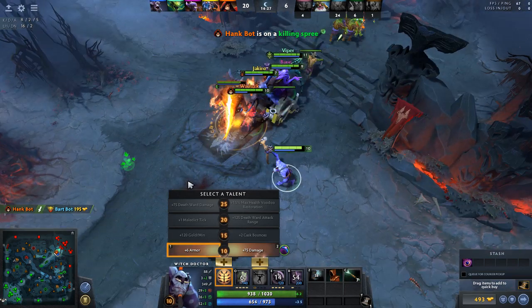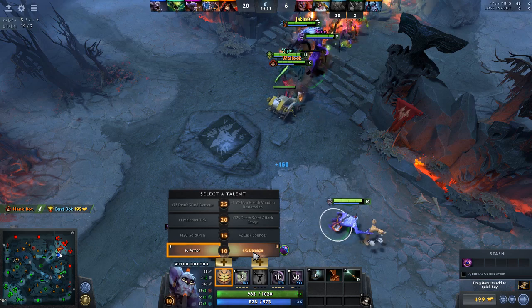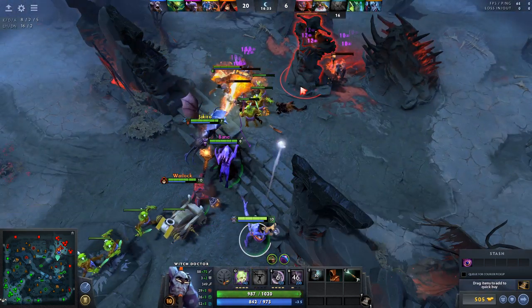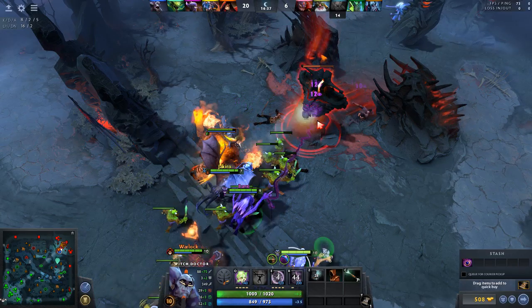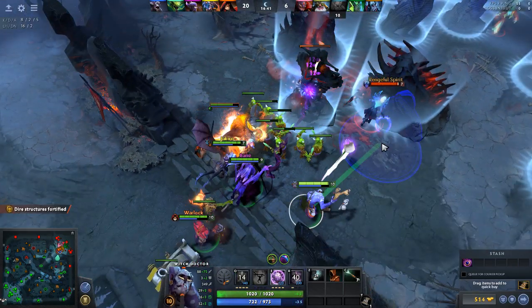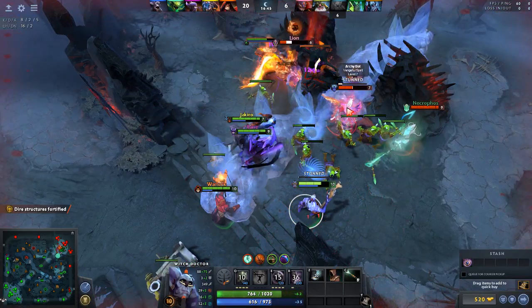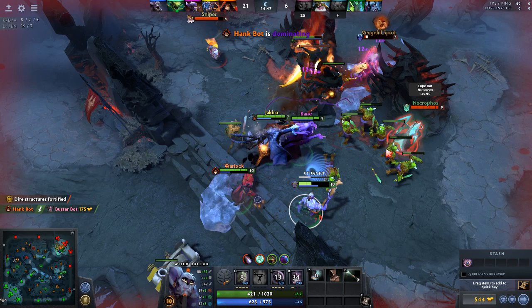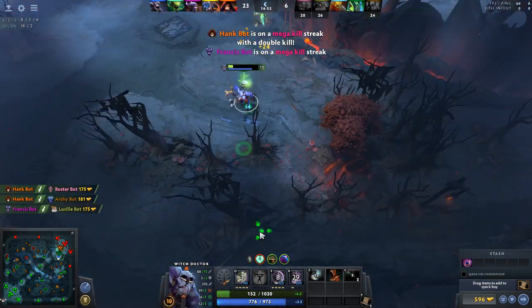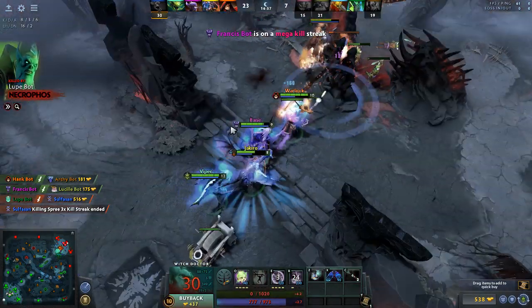The main goal of the game is to destroy the enemy's ancient. To do that, you have to attack their base, which is defended by a tower — and behind that tower are barracks. One spawns melee creeps and one spawns ranged creeps. If you destroy both of them, your team gains stronger creeps of that specific type. If you destroy all three sets of barracks, you'll unlock mega creeps for your team, and your team's creeps will be way stronger than the enemy's.